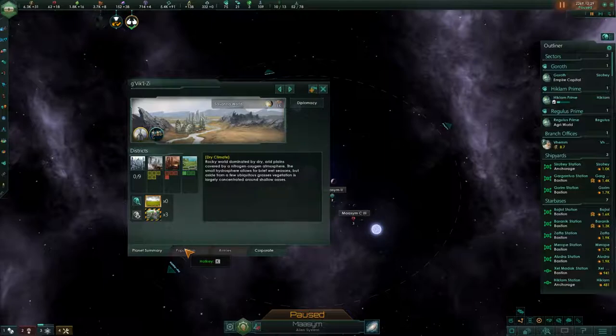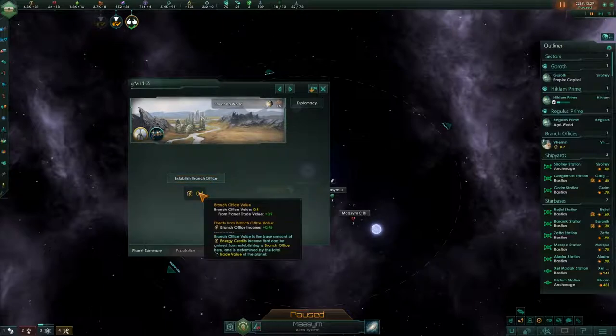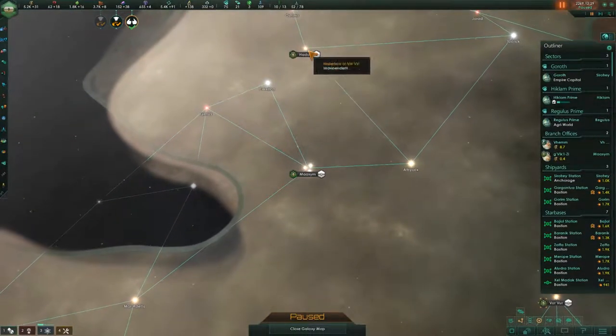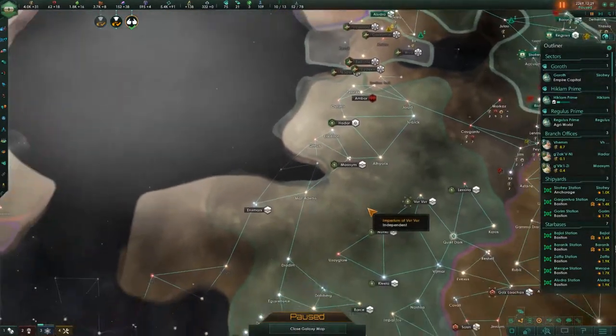I can't actually see the planet, so I have no idea how well it's doing or how many population it has. It clearly is a newer colony. I feel like we should do it though, just because we can afford it and we don't want to wait too long. I'm going to do it — maybe not the wisest move, but we want to get in here. We have an agreement with these guys, so I'm also going to do that over here as well. It's not going to pay for itself now but maybe in the long term it will. I'm going to not do the other one that's further away.